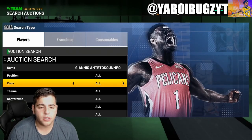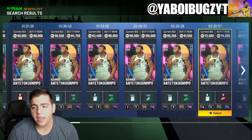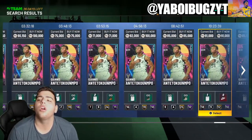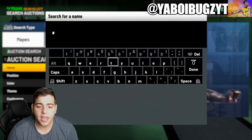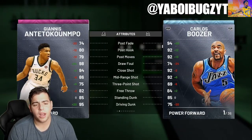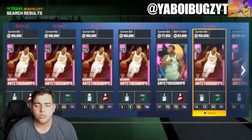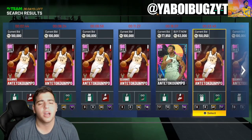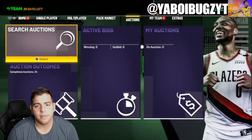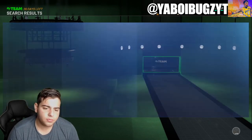I wanted to go over one thing: I heard that pink diamond Giannis — both of them — were going for around buyout price, and that's pretty insane. This Giannis is still great. Any Giannis in this game is still good, but I've heard the other Giannis is getting posted up for a snipe consistently. He's actually not even going for a snipe right now, but keep an eye on these prices — they might go down even more. If prices consistently drop, it probably means they're dropping another Giannis soon, maybe a point guard Giannis this week in the all-star game.